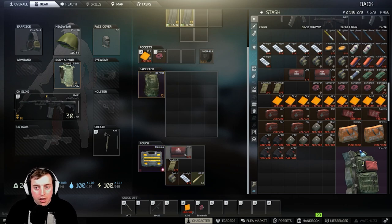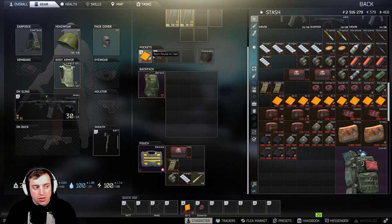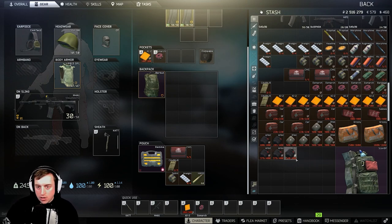The last medical item to talk about is the CMS kit or surgical kit. When a limb gets blacked out, you use this to bring it back — you basically do field surgery on yourself and that limb has health again. It brings it back to 1 HP, so you then need to heal with an AI-2 or med kit. The CMS kit takes 16 seconds to use. When you use CMS or surgical kits you do lose some health from that limb, so heal it back up after.